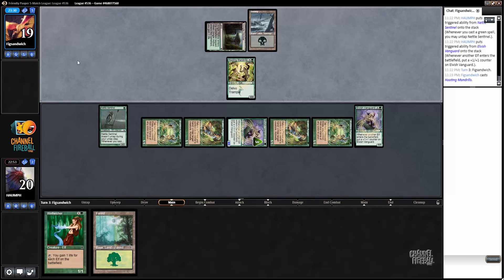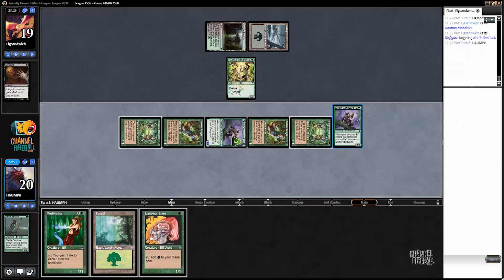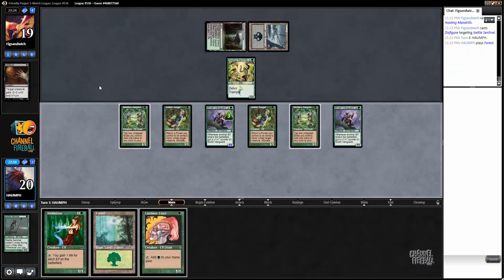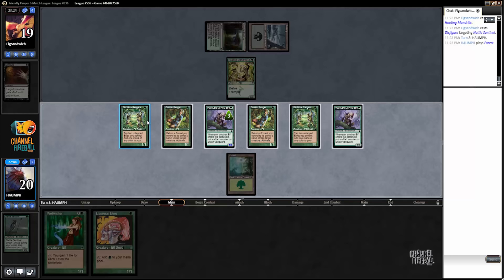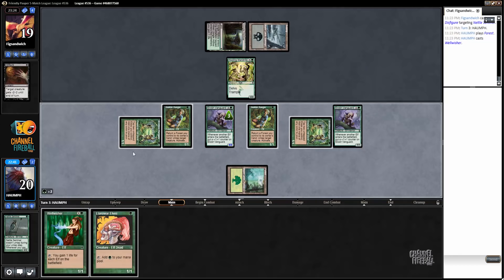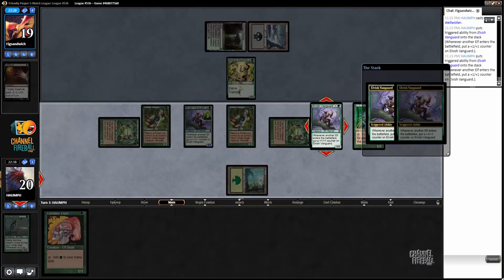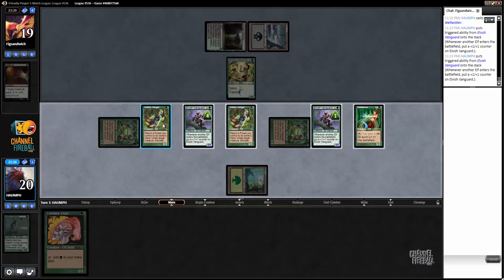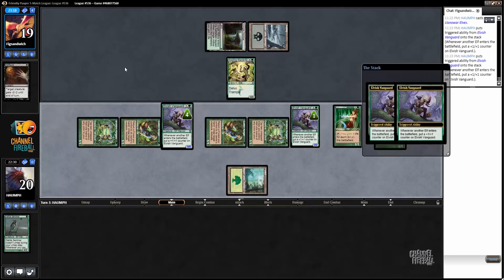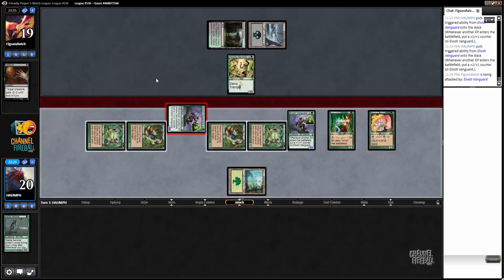Opponent plays Hooting Mandrills and kills our Nettle Sentinel. I'm surprised they killed the Nettle Sentinel and not the Elvish Vanguard. I think I'm just going to attack with the Elvish Vanguard here, and go ahead and play a Wellwisher.